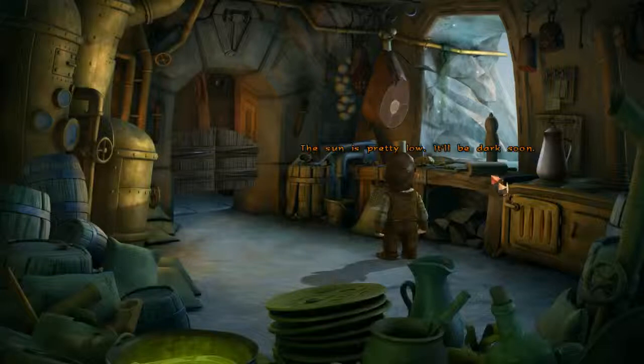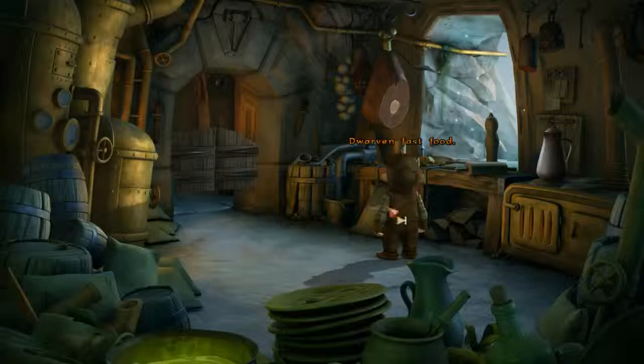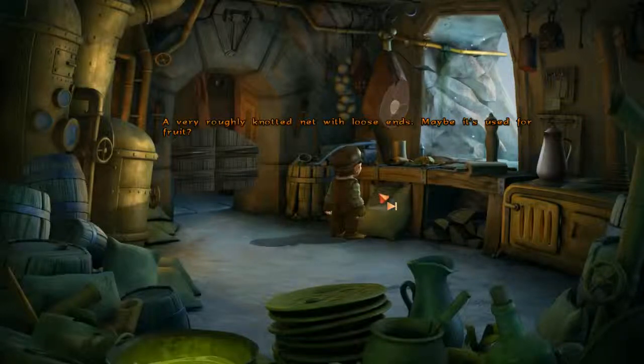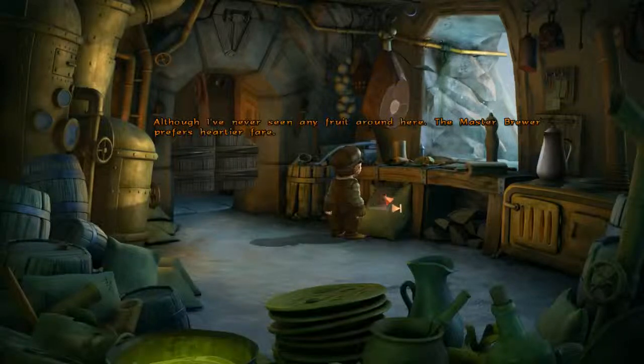The sun is pretty low. It'll be dark soon. Dwarven fast food. But I'm not hungry. A very roughly knotted net with loose ends. Maybe it's used for fruit. Although I've never seen any fruit around here — the master brewer prefers heartier fare.